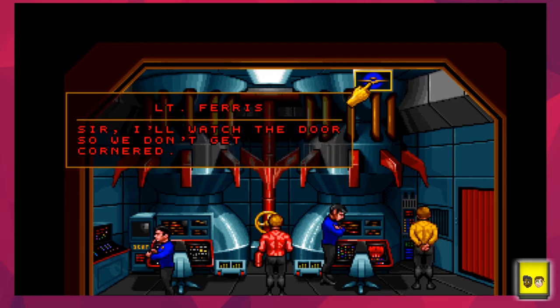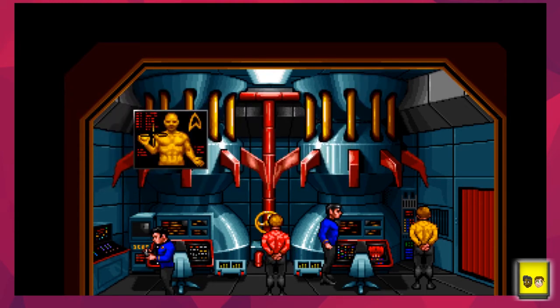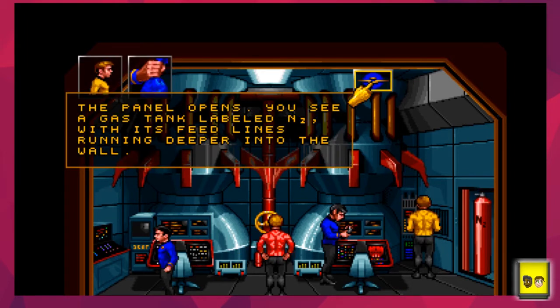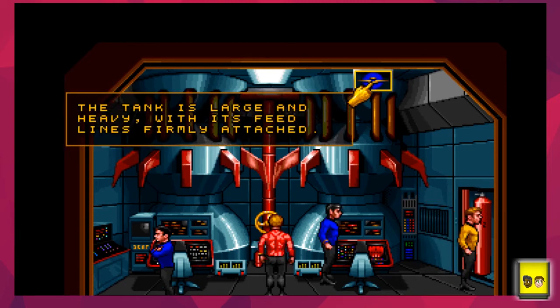Mr. Scott watches the door while doing an excellent job standing in the middle of the room. We notice a classic Star Trek glowing stick with lights tool that seems to fix things. There's a gas tank labeled M2 with its feed lines running deeper into the wall - nitrogen. We take it.